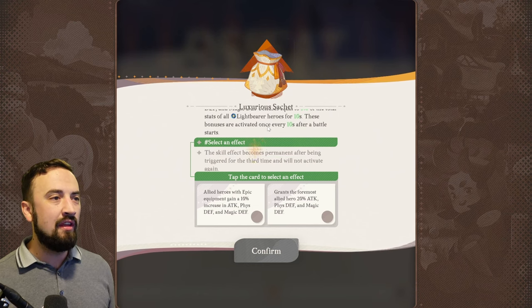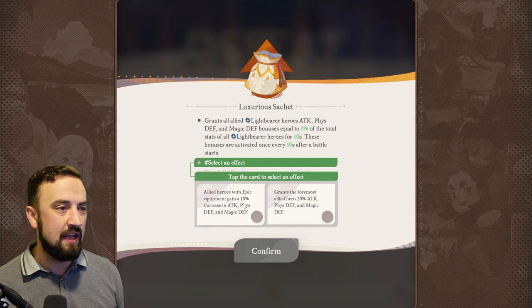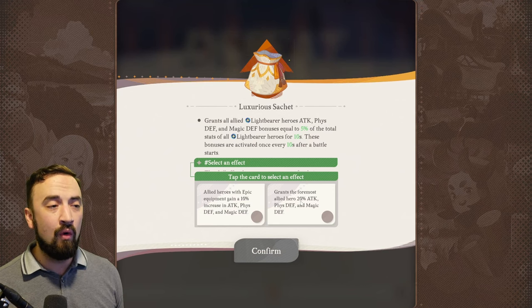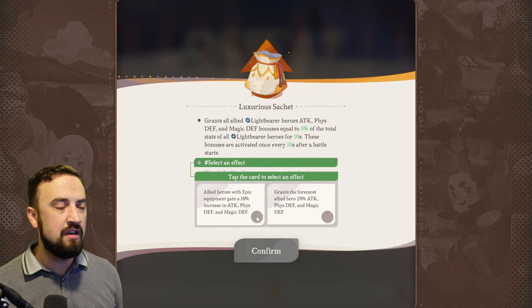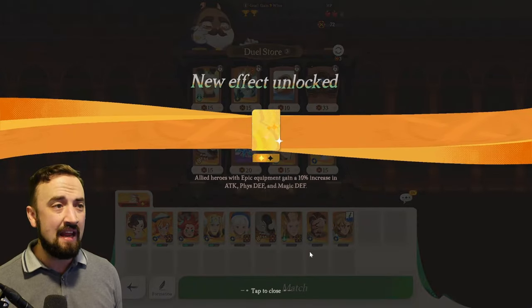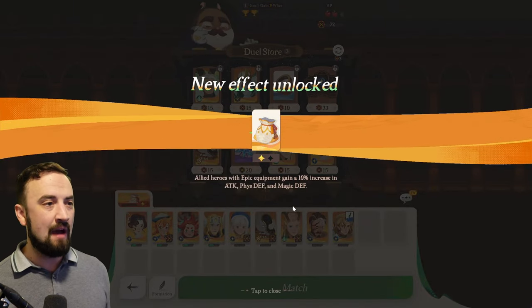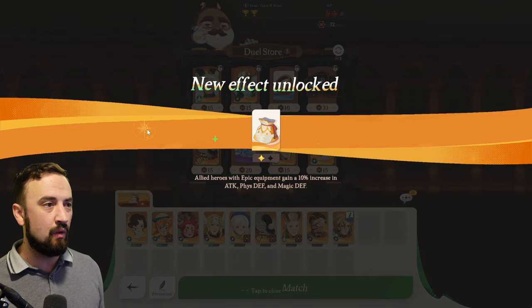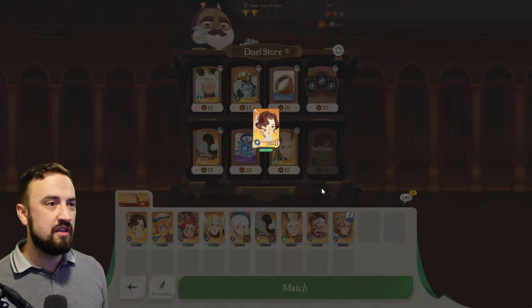Now I've leveled up my Luxurious Satchel once, so I get to pick another effect: either all heroes with epic equipment gain 10% increased stats, or grant the foremost allied hero 20% attack, physical defense, and magic defense. I can pick one of these — they're not the same every time. I'm going to go with the epic equipment one because I'm pretty much always going to have a frontline tank in this comp and I'll be buying epic equipment. Then there's my first ascension — Vala ascends. That's huge. I would have definitely won that last fight had Vala been ascended.